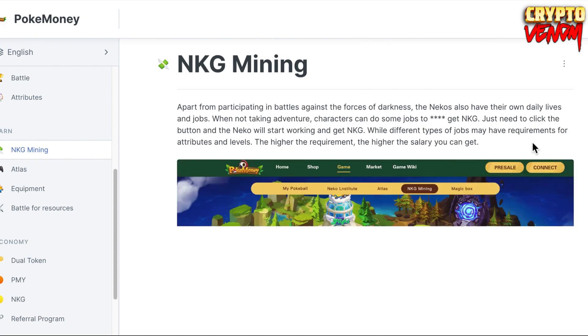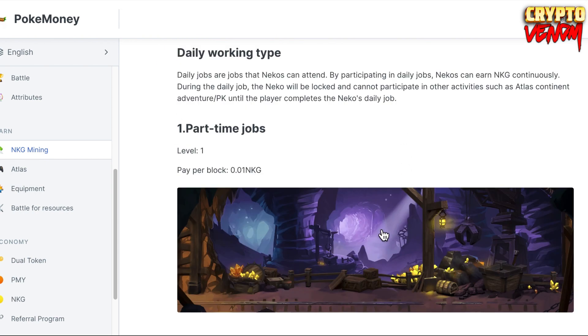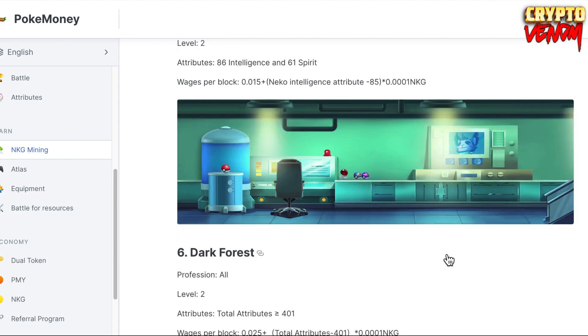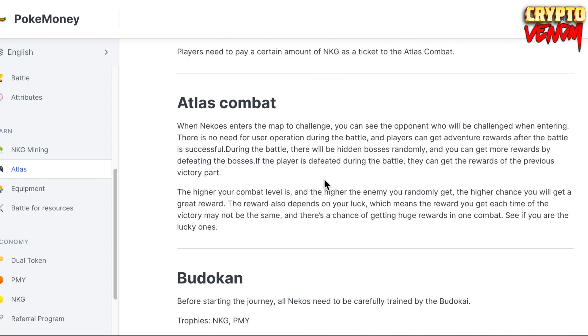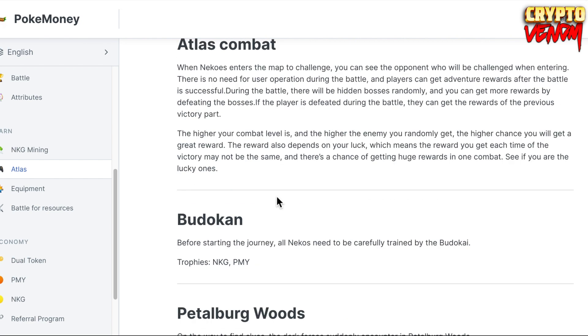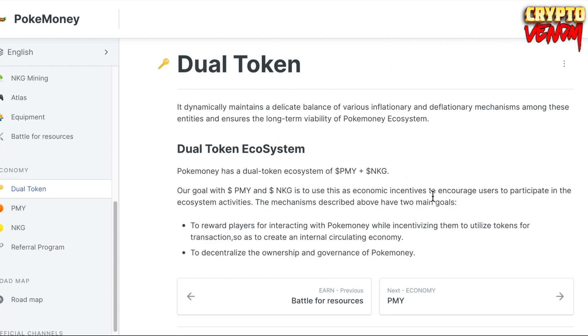Each Neko has attributes: strength, ability, constitution, intelligence, willpower, and spirit. They have two tokens: NKJ and PMY. NKJ mining work types include part-time jobs, Budokan coach, bounty assassin, jungle guardian, magic potion maker, and dark forest. In PVE mode you can go to Budokan, Petal Brood Woods, Stone William Castle - if you win and defeat opponents you gain NKJ token rewards.